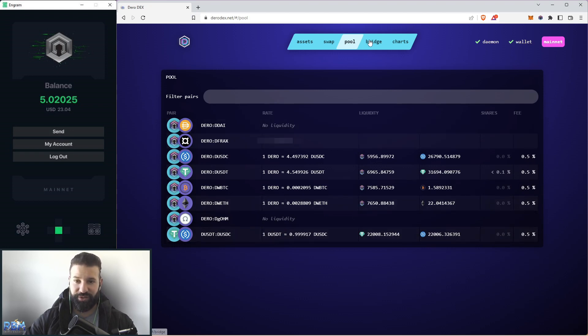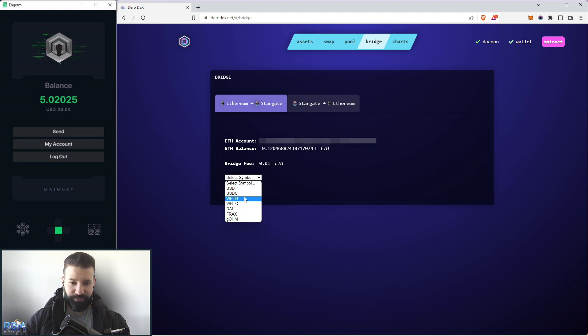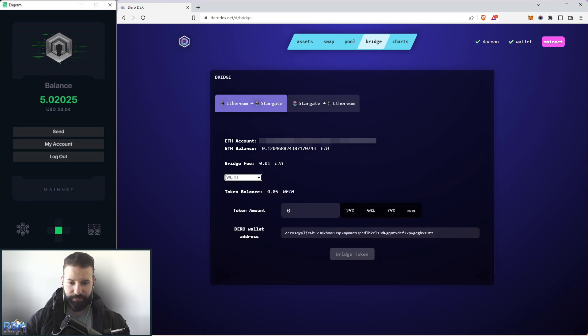Now we move on to the bridge section, where you can choose to bridge Ethereum-based assets to the Darrow blockchain Stargate. This is the first bridge I know of where you can do this for Darrow. To use this bridge you'll need an Ethereum wallet — I currently have MetaMask set up in the top right corner. For today's demo I'm going to be bridging some wrapped Ethereum. You select a symbol — I'm choosing wrapped Ethereum — and you can see my small amount of wrapped ETH and the bridge fee to go from the Ethereum network to the Darrow network.